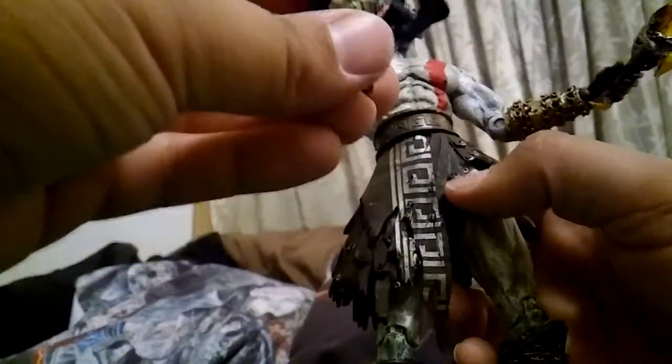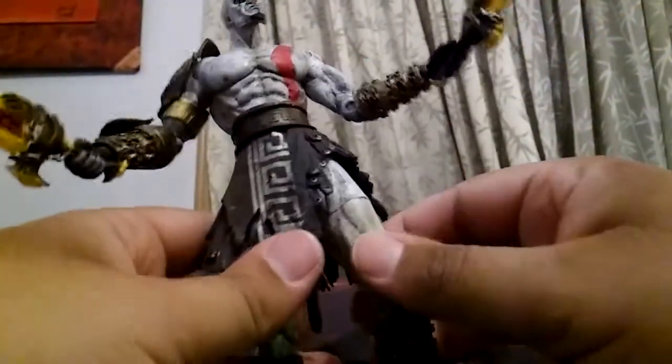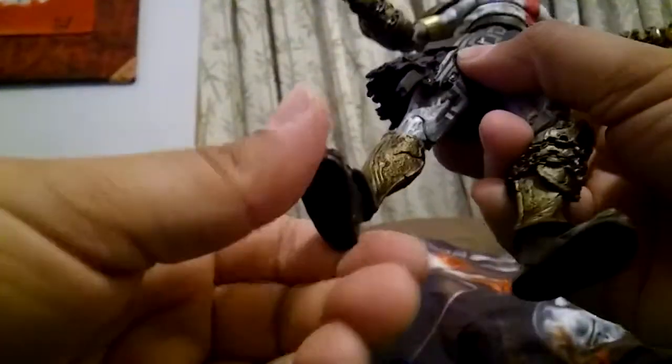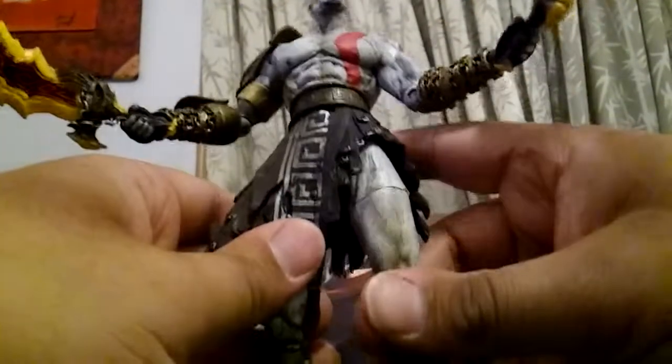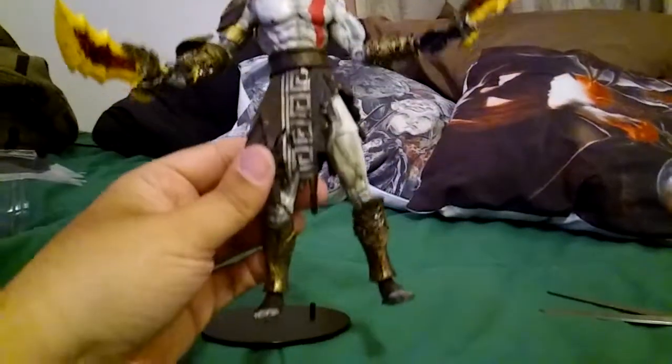Medusa's head — I don't know how he holds it. You know what, he doesn't even need to hold the head. As long as he's got his swords, that's all he needs. He's got a swivel here, a break at his leg right here that can turn, and he's got ankle pivot.